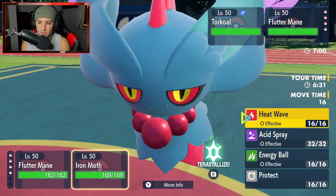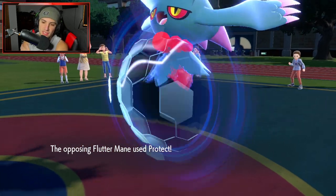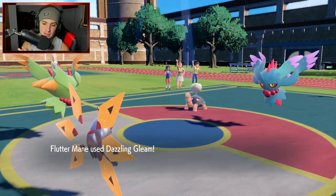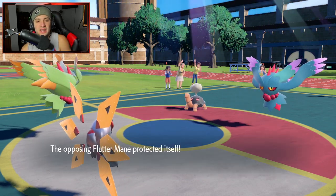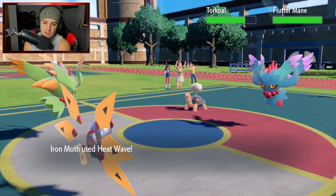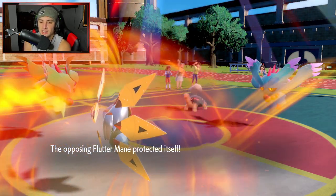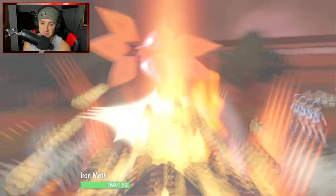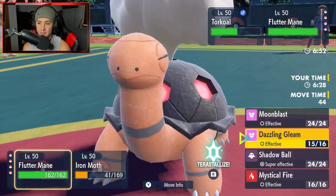Their Fluttermane ends up Protecting. That's okay — we're going for double hitting moves anyway. Gleam should definitely land onto that Torkoal and chip up some damage, and Iron Moth pops a Heat Wave — it's STAB and it's not in Sun, so it does a decent amount. We bring Torkoal down to half. Earth Power comes in — I wasn't expecting Earth Power, but we eat it up. Not a bad eat up at all.